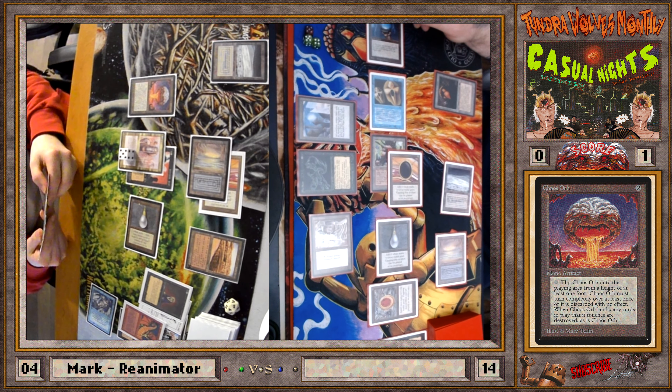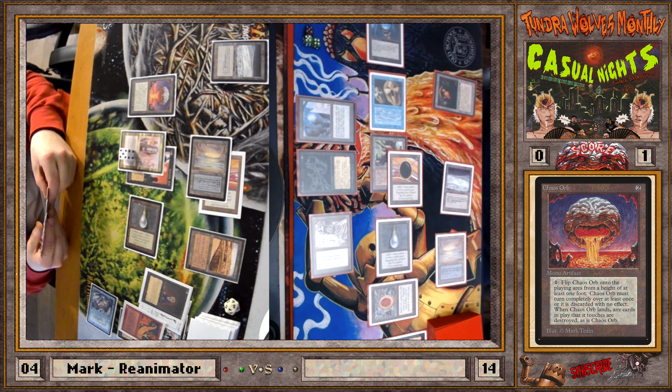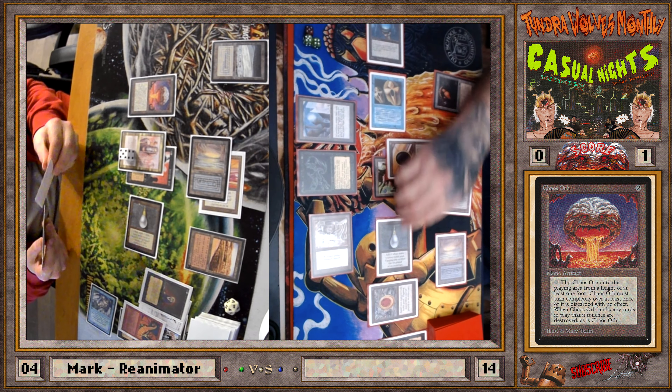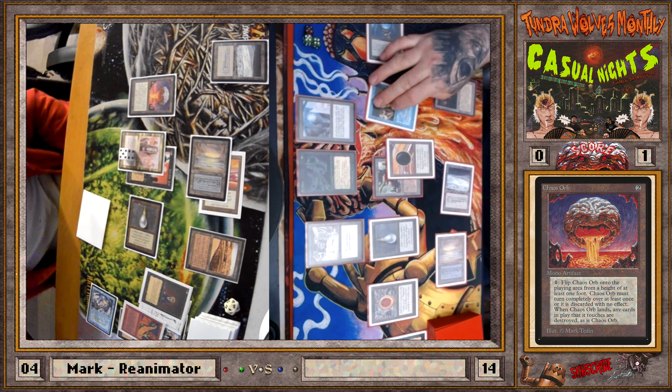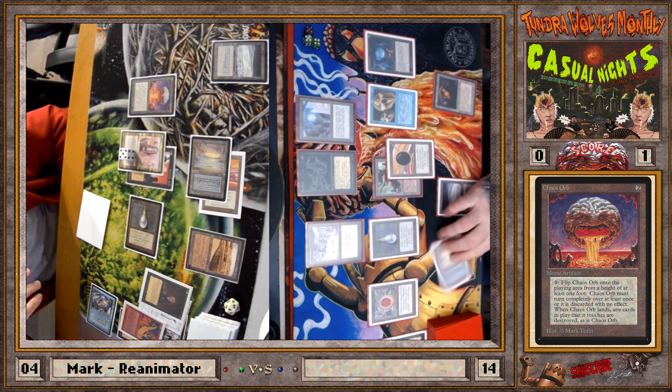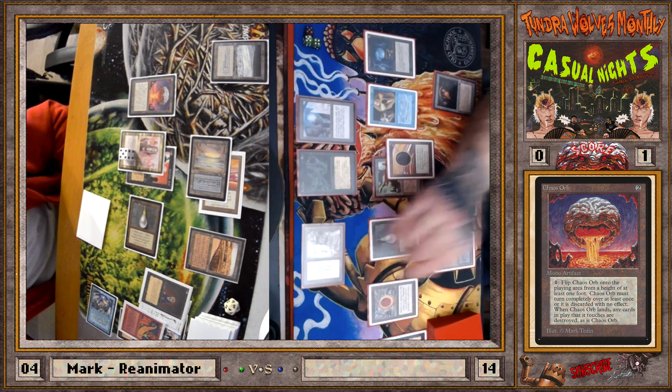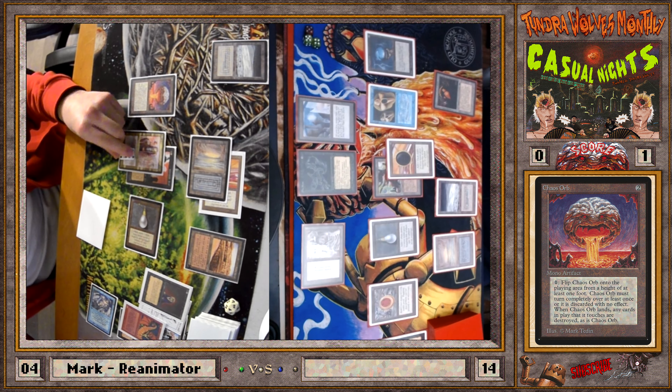Last ditch effort: Animate Dead Rasputin to put a Chaos Orb into play, which I can activate with his counters. But I'm just going to lose it — the Abyss means I need to block a Factory, remove a counter to prevent damage, and remove another counter to blow up the Abyss. But you can just Icy my Rasputin. Now you can just kill me. I have to blow up one of the lands. If I blow up the land I'm not blowing up the Abyss, and next turn I lose Rasputin to the Abyss anyway.